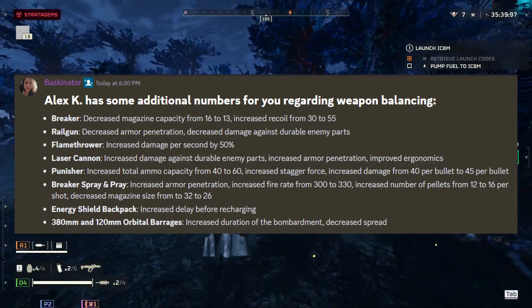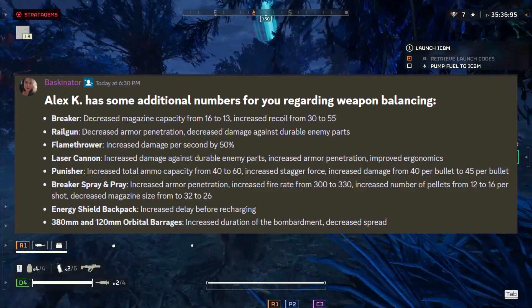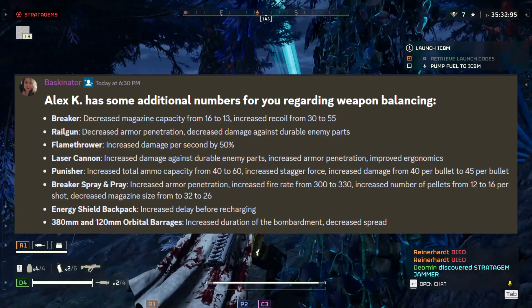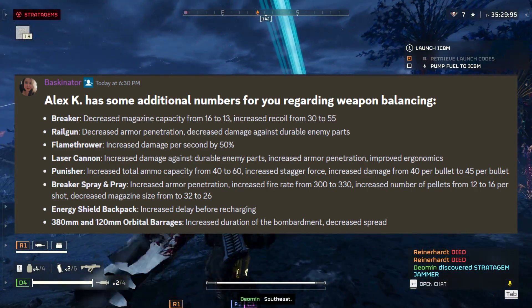Energy Shield Backpack: increased delay before recharging. 380mm and 120mm Orbital Barrage: increased duration of the bombardment, decreased spread.